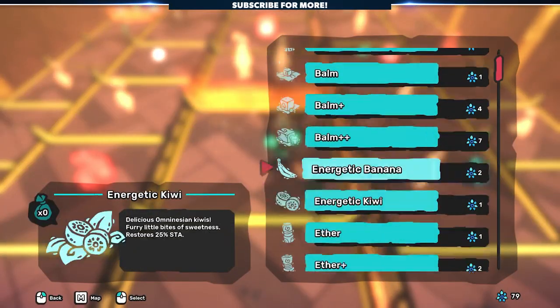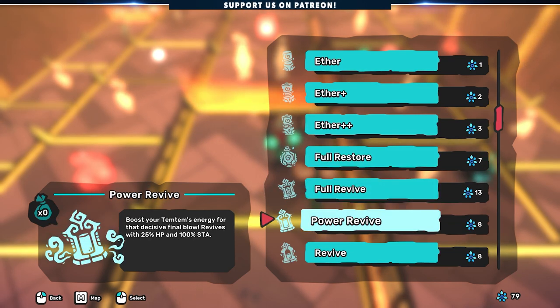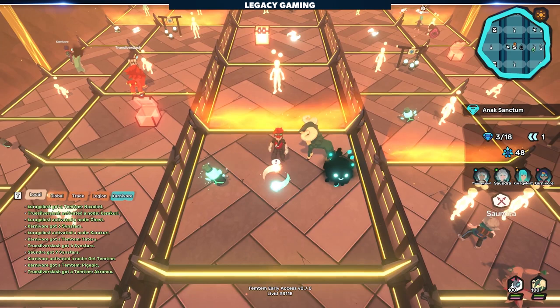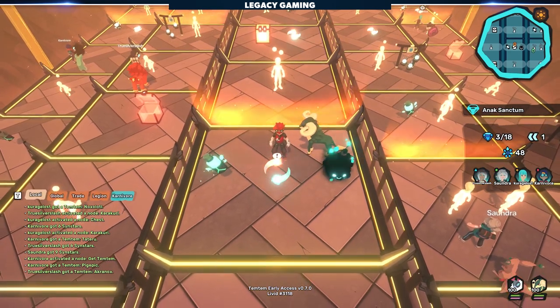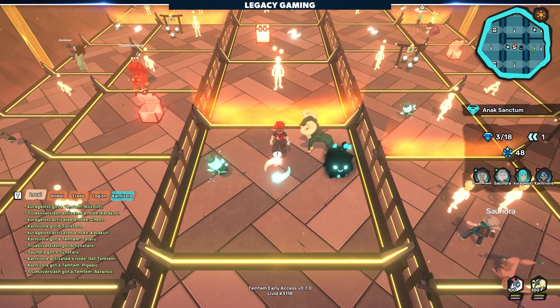Once you choose to interact with the shop, you have to make all of your purchases with the currency you've acquired during battles in one single go. If you back out, the shop closes. So know exactly what items you need to get, like healing items to sustain a series of battles, revives for fallen Temtem, and much more. When advancing, if you're presented with multiple choices, you can only pick one, so be sure which one you need to continue forward.